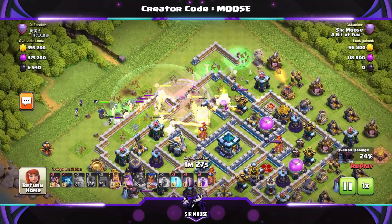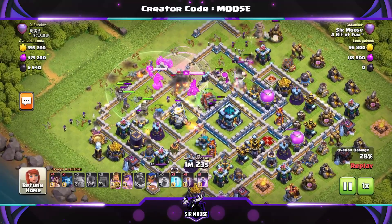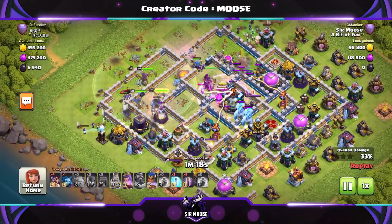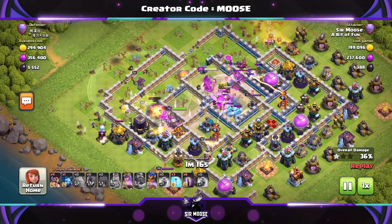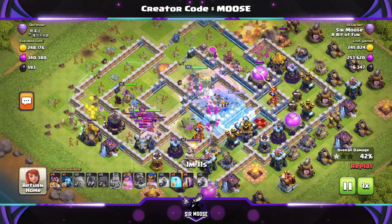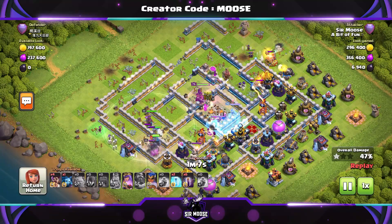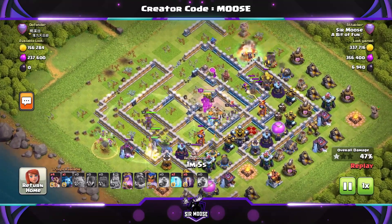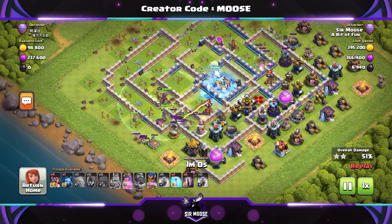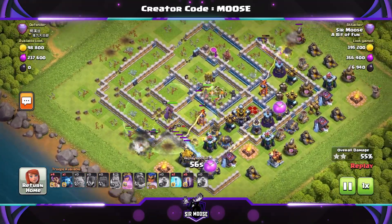That's the first stage — the funnel and getting troops into the base. Next, get that wall wrecker to the town hall, put a rage spell down on the town hall in preparation so those yetis take it down quickly. Then think about where you're going to put down your royal champion — it's so important for getting three stars. Think ahead, keep her back, be cautious, don't put her in early or you'll regret it.